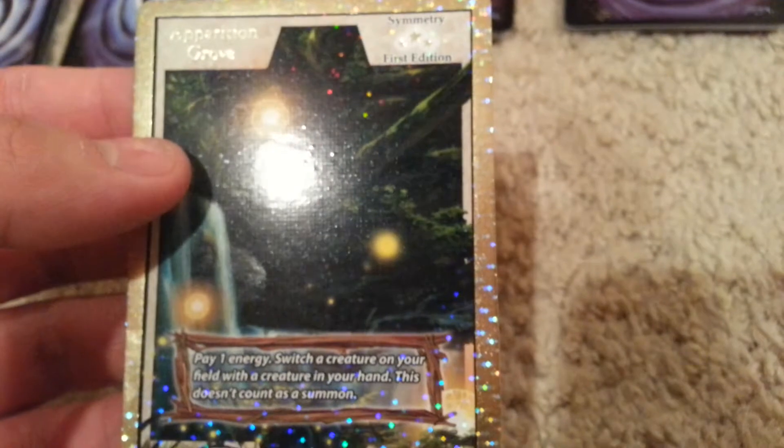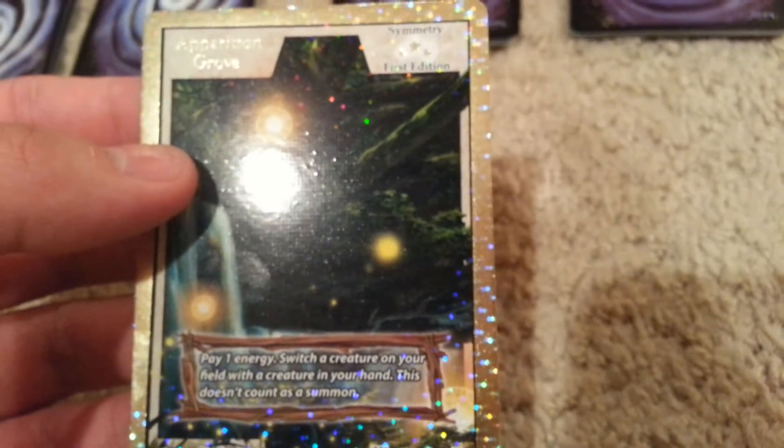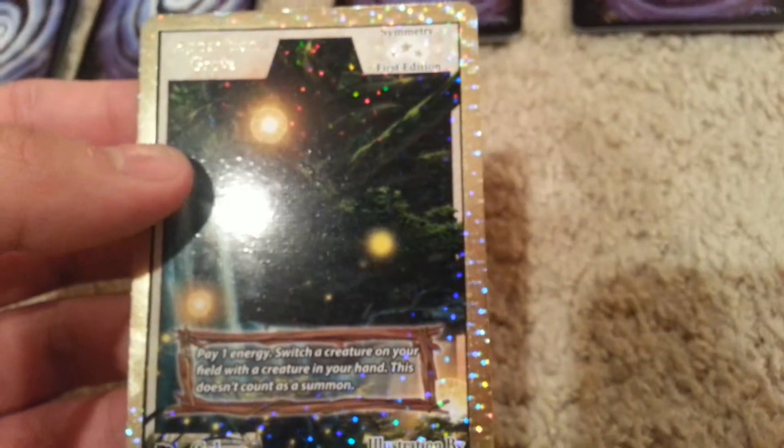Isles of the Morning Star, Lustaria Constellation Chaser, Bellflower Dragon, Euphoria's Reach, Symmetry, and Apparition Grove — pay one energy, switch a creature on your field with a creature in your hand; this doesn't count as a summon. That's actually not that bad.